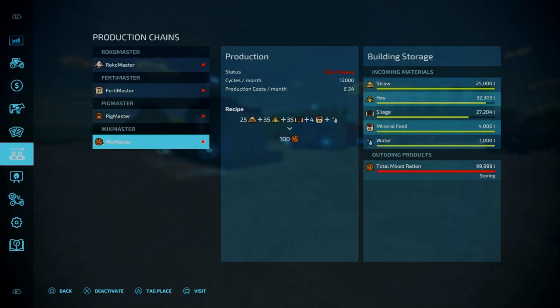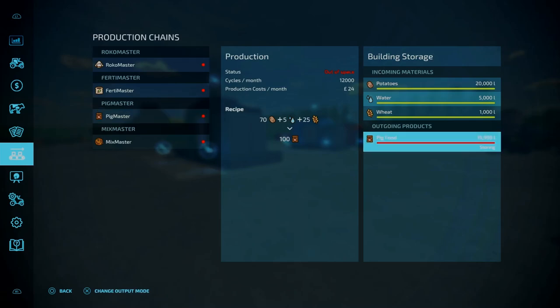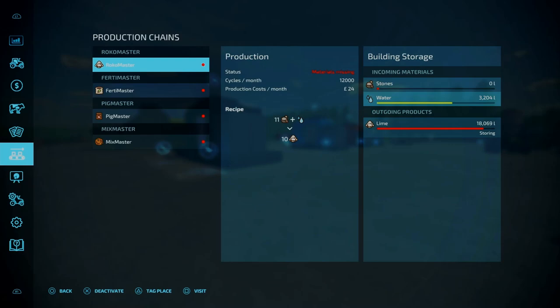Looking at the Mix Master TMR production, the capacities are 25,000 litres for the straw, 35,000 litres for the silage and hay, 4,000 litres on mineral feed, and 1,000 litres of water — that is a 1-to-1 ratio. Similar with the pig food at 12,000 litres, with capacities of 20,000 litres for potatoes, 5,000 litres for water, and all the outputs are 20,000 litres capacity. For the fertilizer master the capacities are 20,000 litres for the manure and 1,000 litres of stone.